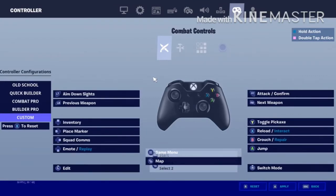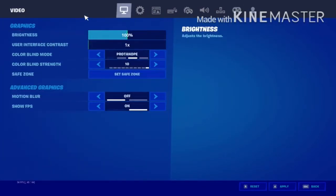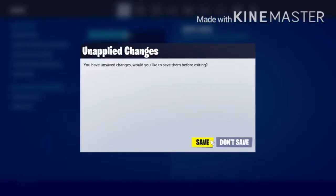LB for previous weapon, up for inventory, left for play smart card, right for score comps, down for emote route play. Left stick to edit, RT to attack and confirm, RB for next weapon. Y to toggle pickaxe, X to reload, B to crouch and repair, A to jump, and R to switch mode.